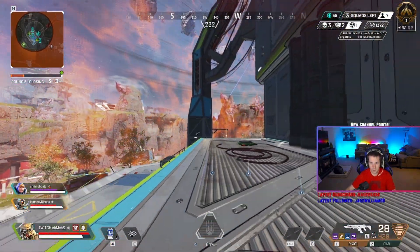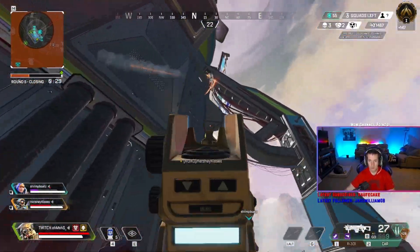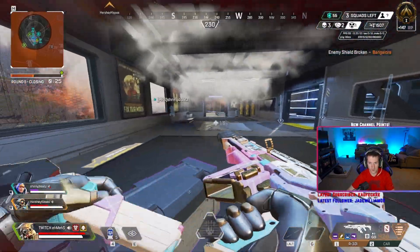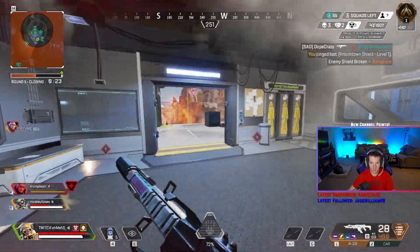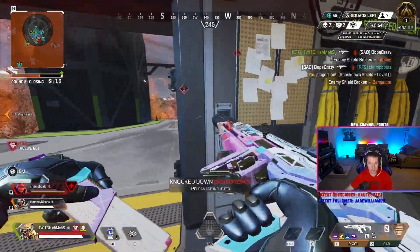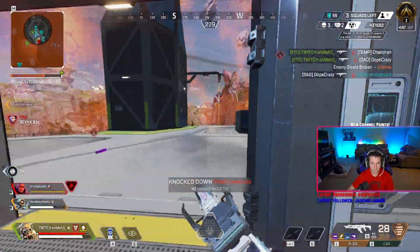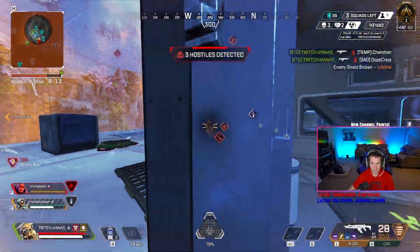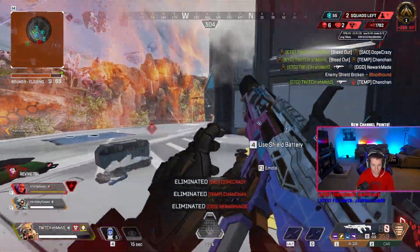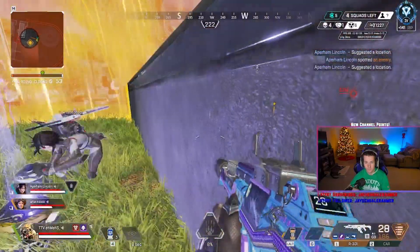A thing to note about the Tactical Scan is that, unlike most legends, this is not instant. It has a global cooldown of 1.8 seconds, so make sure if you're scanning to get people in front of you, you are covering yourself. In this clip you'll see I use my scan behind a wall and then pop out to shoot. You do not want to scan right in front of people standing there — you'll lose 1.8 seconds and probably get downed.